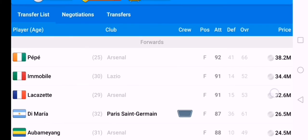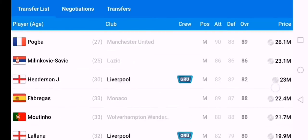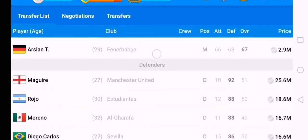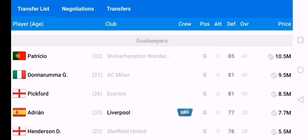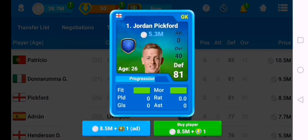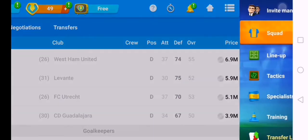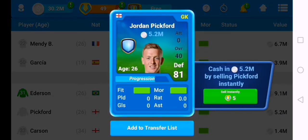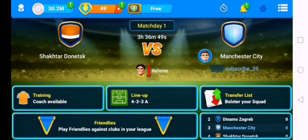Now what you want to do is go to the transfer list and find a goalkeeper or defender — I like going for goalkeepers. Pick one that is not too expensive, rated about 80 and above. I'll pick Pickford. I'm going to buy Pickford, select him, add to transfer list, and we're going to sell him for 13 million — so we'll get some profit. That's all for now. Please like and subscribe. See you next week.